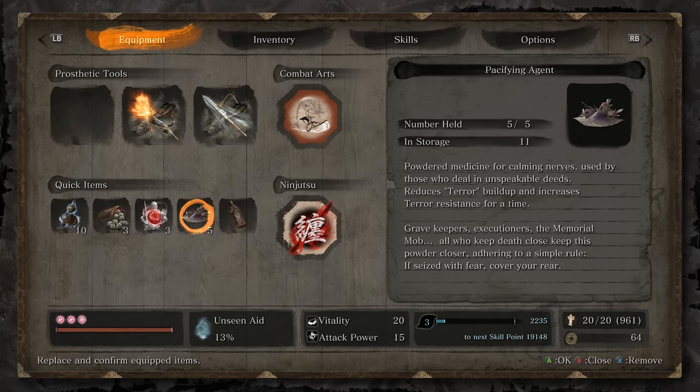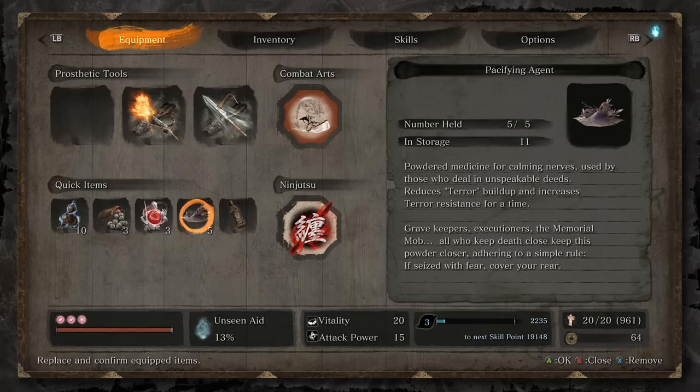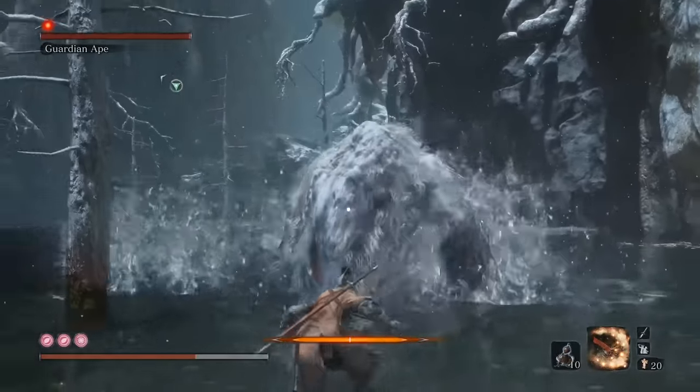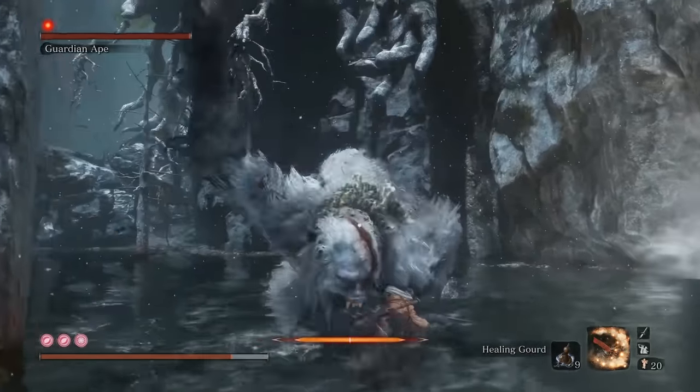The last item I would consider necessary for this fight is Pacifying Agents. You're going to want either Pacifying Agents or, alternatively, a Model Purple Gourd to help stop terror buildup that occurs in Phase 2. Now before you go into this fight, you're probably thinking you should use Firecrackers since you're fighting a giant beast — and while you can, you're going to be a lot better off using the Flame Vent.